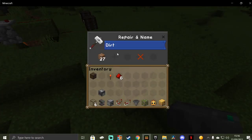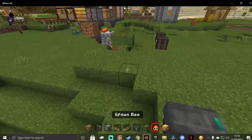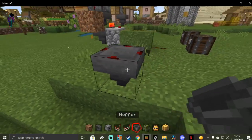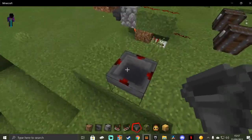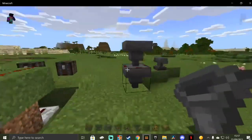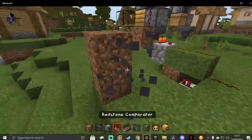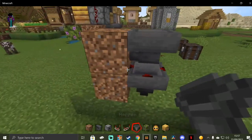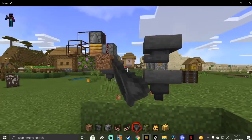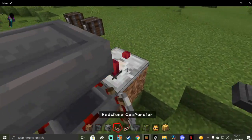You need the anvil to name the dirt — just name it something random, like put a '1' at the end of it. Basically, whenever a hopper is powered it will stop blocks from coming into it. This is a little auto-sorter. You need it to go like this — the bottom one doesn't really matter what direction it goes, but the top one needs to face like this.